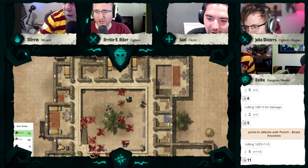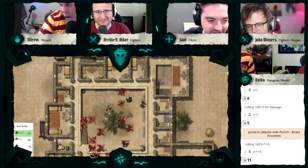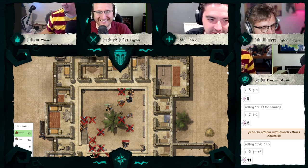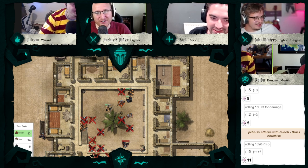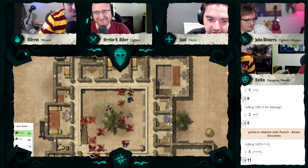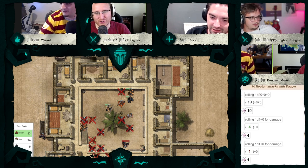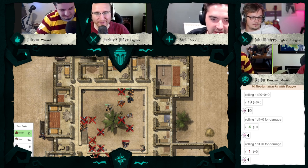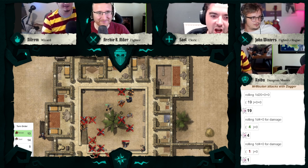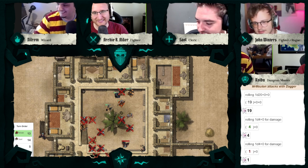Wait — the bard goes down, splayed out on the floor, hands out to both sides. 'Stop it, sorry, that's enough.' Nilrem, you can make your action — the bard is unconscious on the ground. Nilrem jumps on him and stabs him. Roll to hit. A crit — five damage. The bard is definitely bleeding to death unless someone actively tries to save their life.